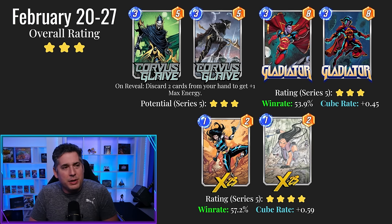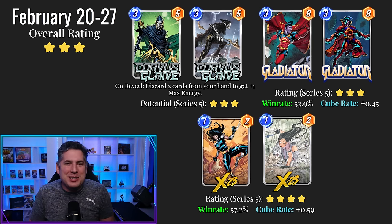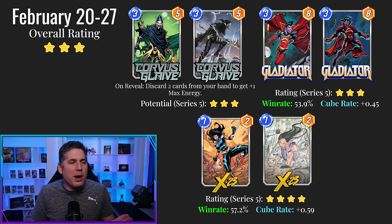Cozy is on the opposite side — Cozy thinks this card is going to be really good. So I average mine and Cozy's opinions and give it three stars. Because Cozy is going to believe in it and I just don't see this card being that good. So I'm a little lower on it.